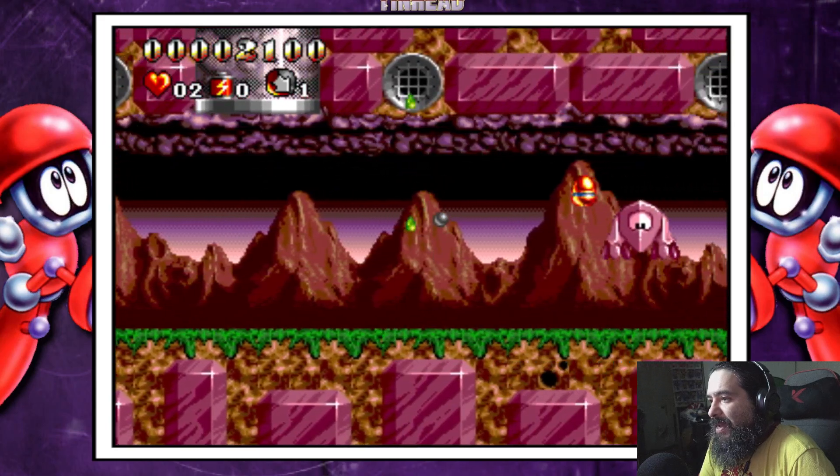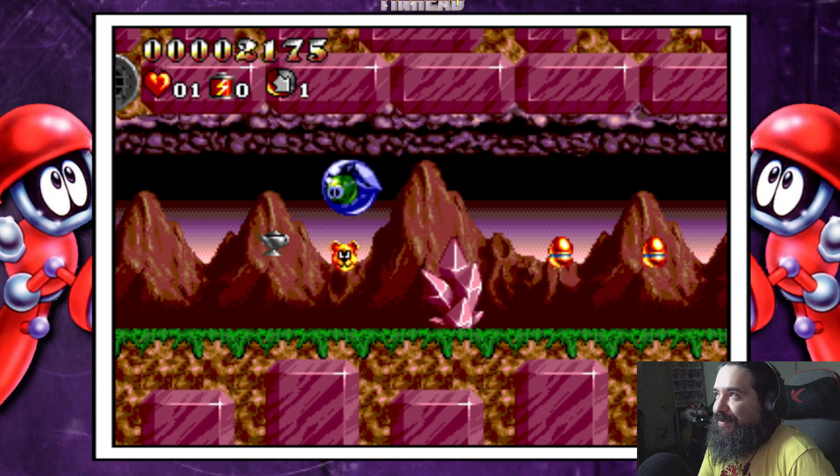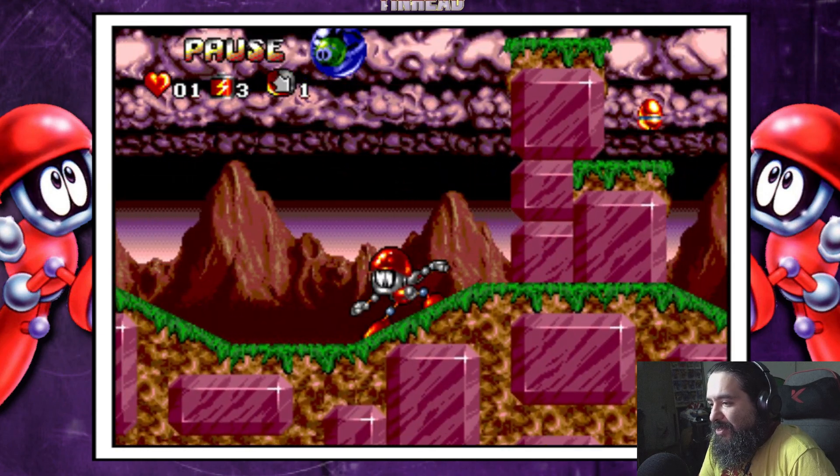I guess this game was made during the mascot era where everybody was trying to have their own version of a mascot — whether it was Mario or Sonic. You know, that era. Is there a way to change my controls?